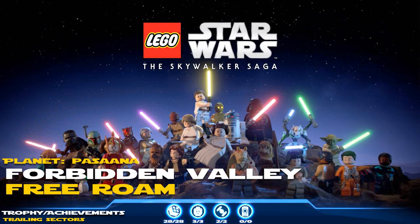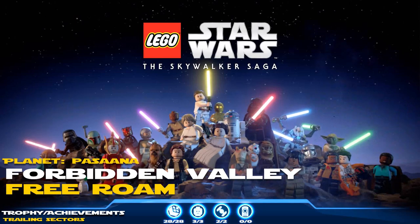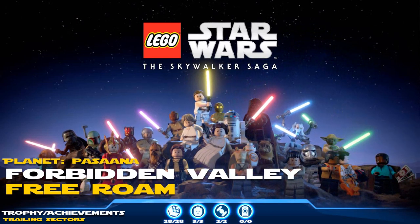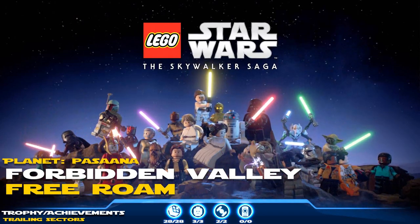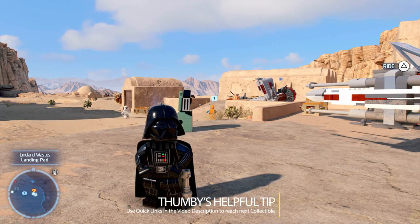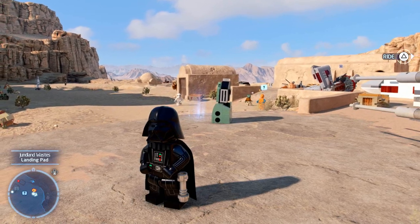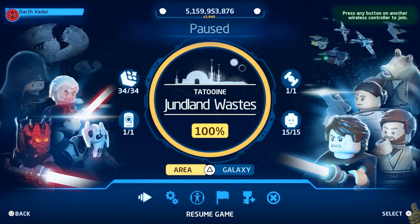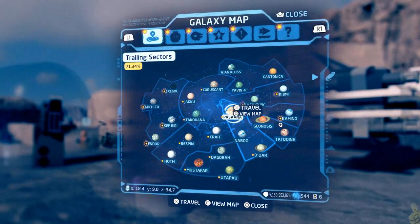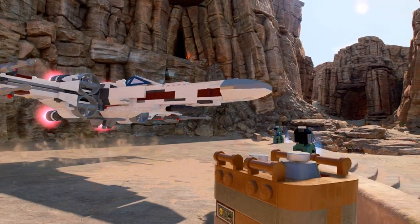What's up guys, HTG Brian back with some more Lego Star Wars: The Skywalker Saga. This is Forbidden Valley free roam, which is part of the planet Pasaana. We've got a trophy/achievement for completing this whole sector called Trailing Sectors. We're going to knock out 28 kyber bricks, split into two areas, plus three character tokens and a couple of ship tokens.